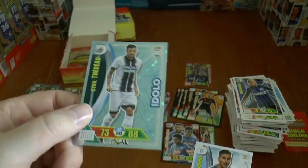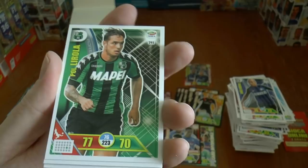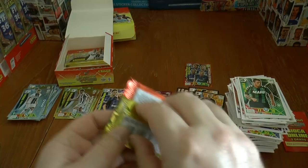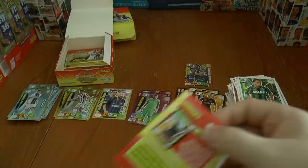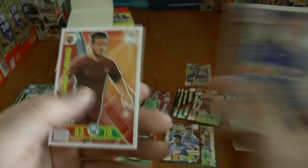Another Idolo — Tarrou — and the rest base, including the youngster Strakosha, the goalkeeper from Lazio. There's the man on loan from Juventus at Sassuolo, the Spanish fullback La Rola. And we've pulled the Trophy card — there's the code to grab five coins for the online game. That's nice — a Trophy card with the Idolo Bertolacci of Genoa, and Szczesny in the collection for Juventus, the sub goalkeeper.